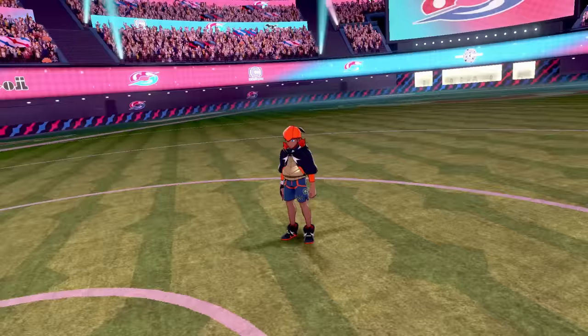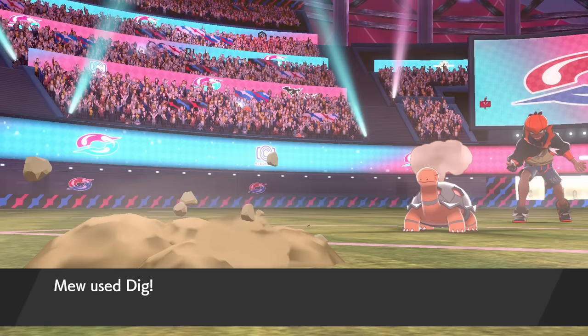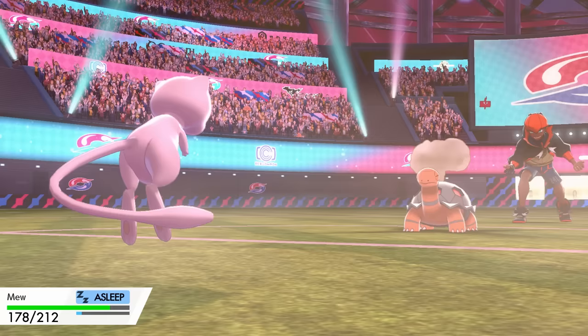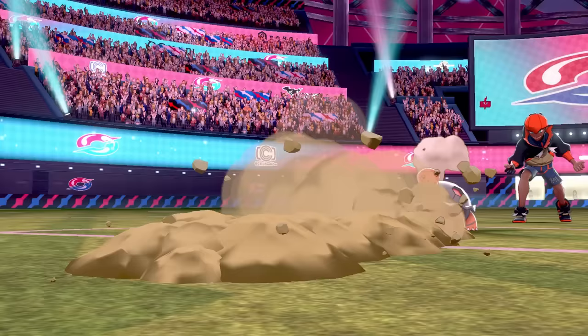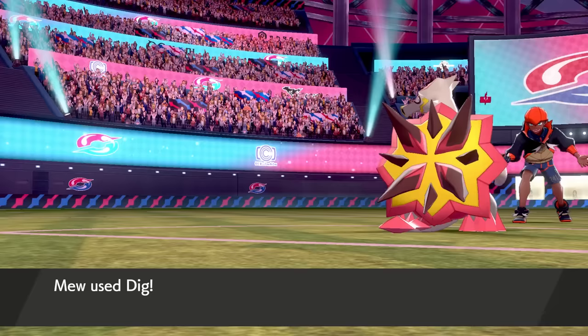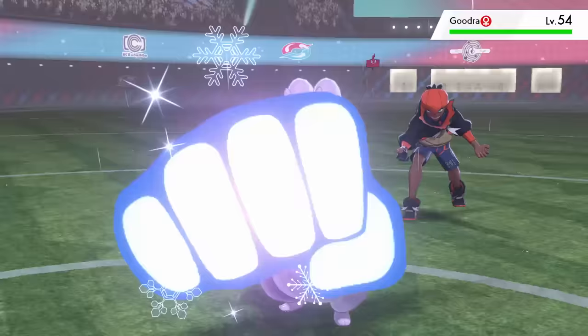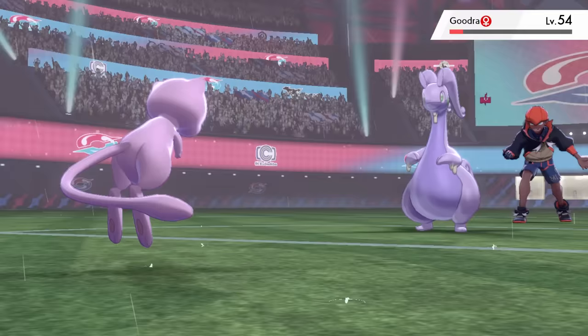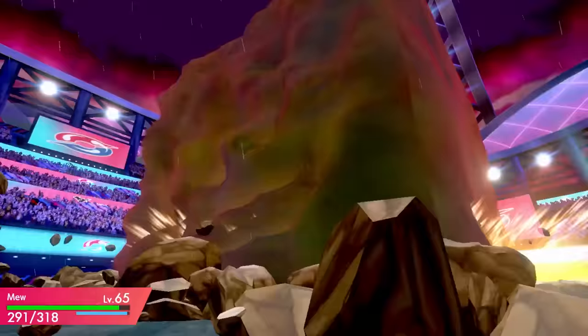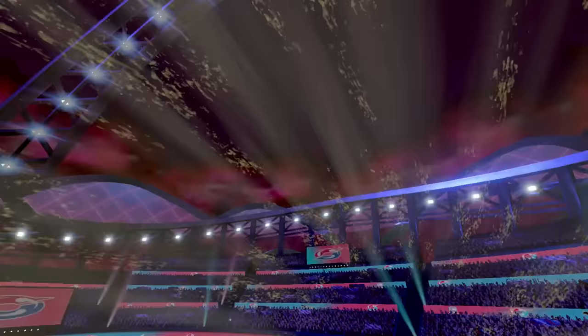Just Raihan is left with a bit of variety in his team. Dig takes Torkoal to yellow HP, but it uses Yawn to send Mew to sleep; Torkoal spams Solar Beam, which does barely any damage, and I eventually use Dig to take it out. Flygon fell in one hit in the gym battle and it's no different here — Ice Punch takes it down in one hit. Two more Digs take out Turtonator. Goodra is tanky and takes two Ice Punches, leaving just the ace Duraludon. Dynamax: Max Knuckle deals about a third HP before tanking a Max Rockfall; Duraludon barely survives the second Max Knuckle, so a third finishes it off and beats Raihan, putting an end to the budget Elite 4.